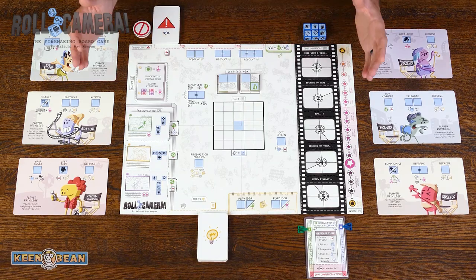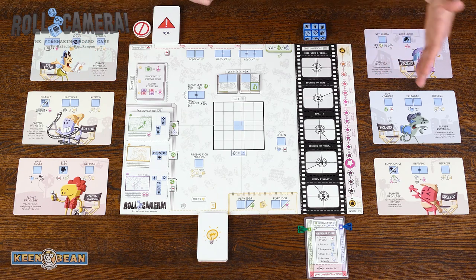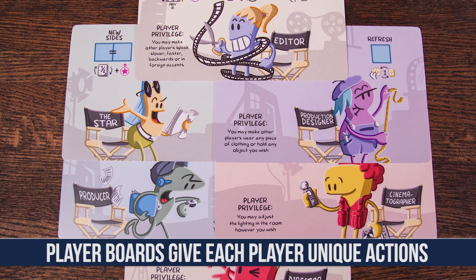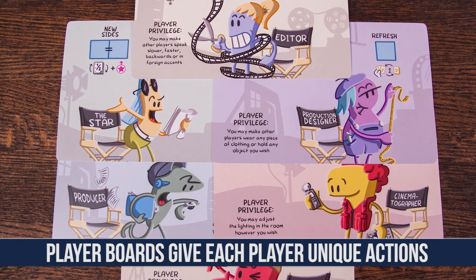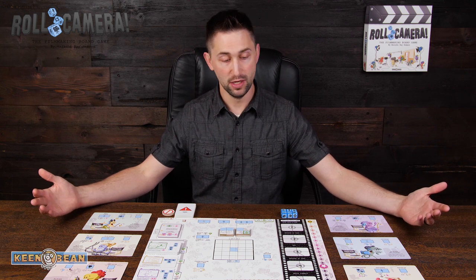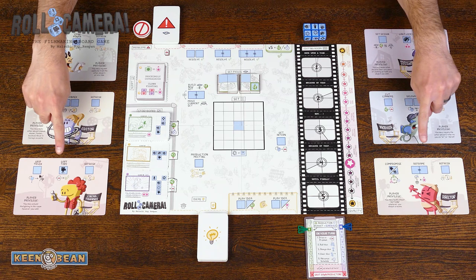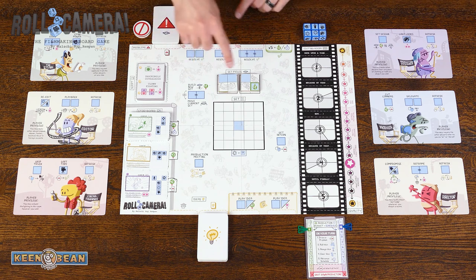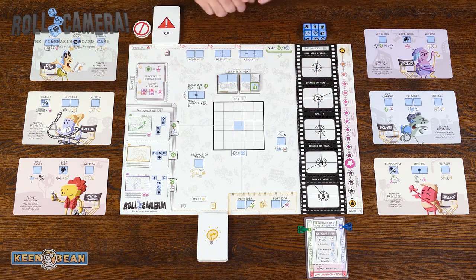This is the board, and in Roll Camera everyone's going to take on the role of a different person on a movie set, and each different character that you play as is going to have different abilities. It is a dice placement game, and you'll notice that on each player board there are different blue spots where you're going to place your dice. Similarly, on the board there are a lot of blue squares — those are the places where you're going to place dice on the board.